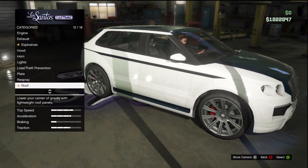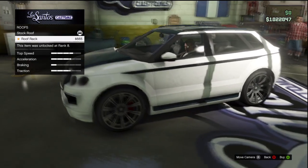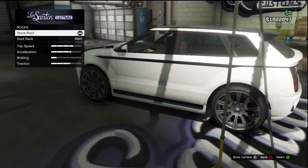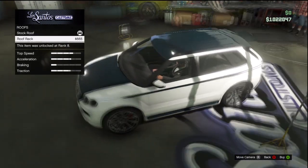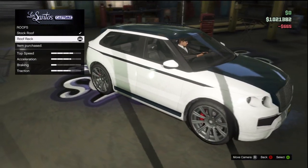And of course, you can throw on the crew emblem. Roof — let's see, you've got the roof rack. Barely even noticeable, but it is an upgrade, and it's also the secondary color, so that's good. So I guess we'll throw that on there.